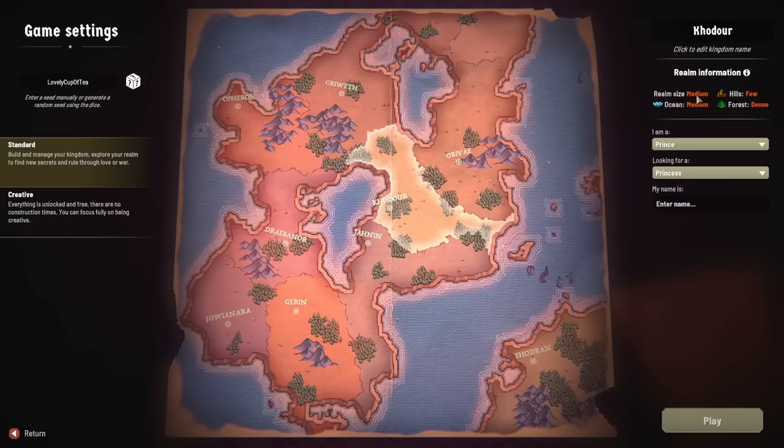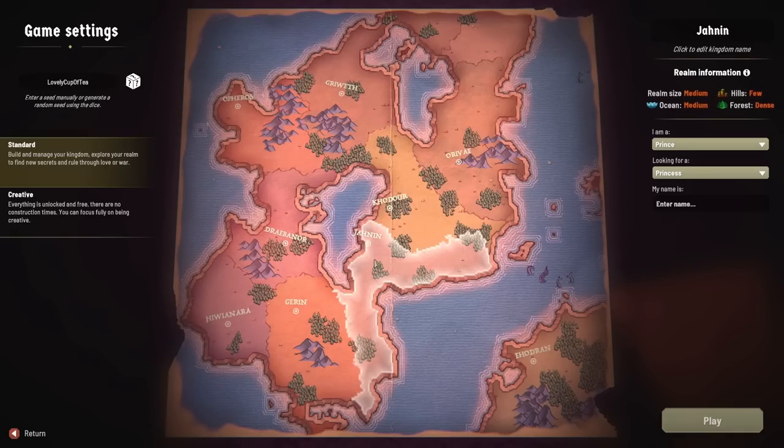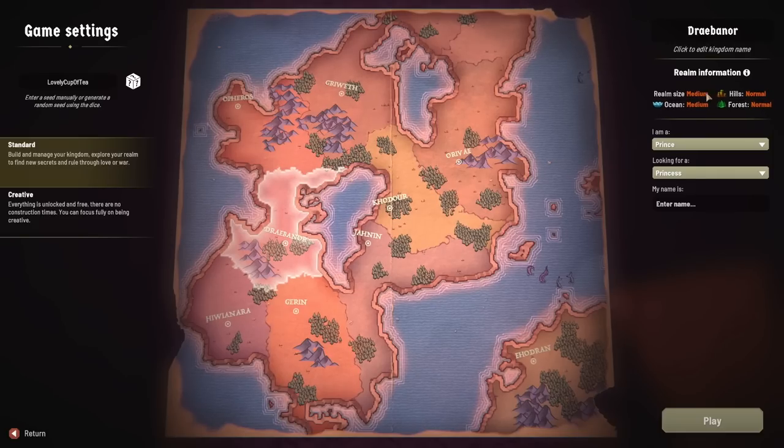This realm is medium in size with access to a medium amount of ocean, but only a few hills, which might be a bother for collecting stone and metal and coal. There are many trees around, so we'll be good for wood but might struggle gathering stone. I'd like a place with more hills. How about Janin over there? Exactly the same as Kodour. How about Drebanor across the lake? That's much better — a medium amount of hills, so decent stone and metal, and still a normal amount of trees. Let's settle here.